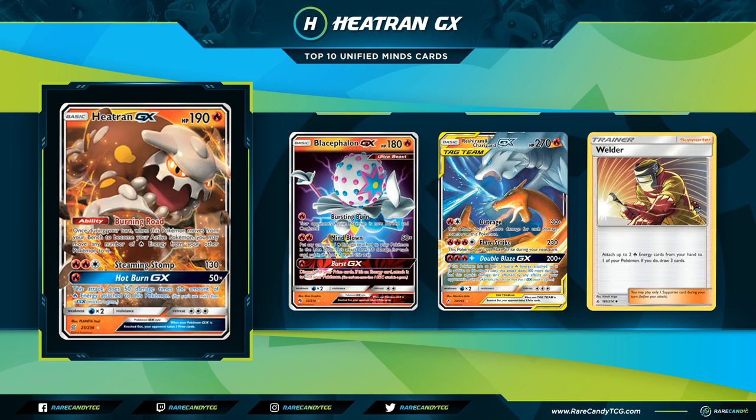Next for Carl's honorable mention we have Heatran-GX, a Basic Fire-type with 190 HP. Its ability is Burning Road: once during your turn, when this Pokémon moves from your bench to become your Active Pokémon, you may move any number of Fire energy from your other Pokémon to it. For Fire, Fire, Colorless it does a solid 130 flat. For one Fire, Hot Burn GX does 50 times the number of Fire energy attached. Eric and I kind of bagged on this in the set review, but Carl sees it as an easy late-game finisher.